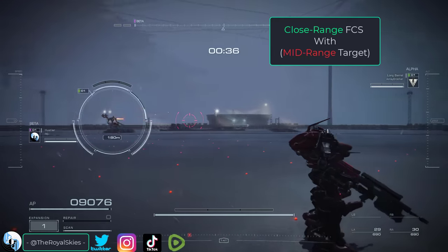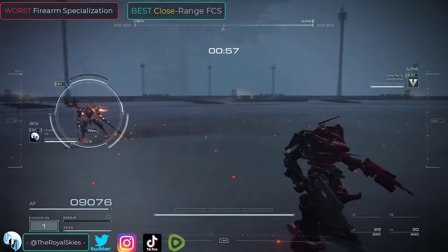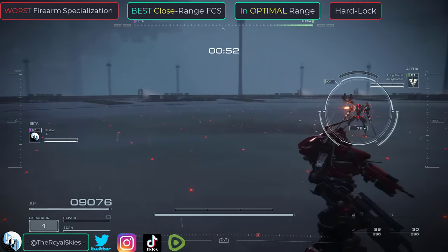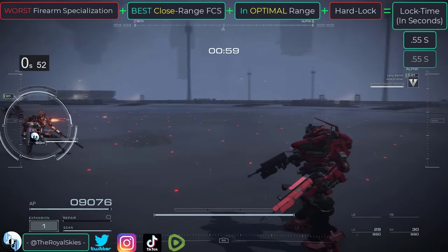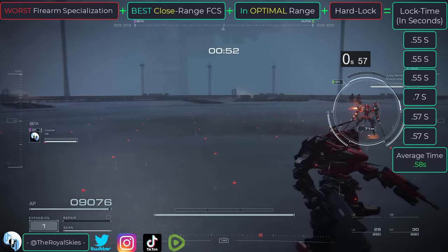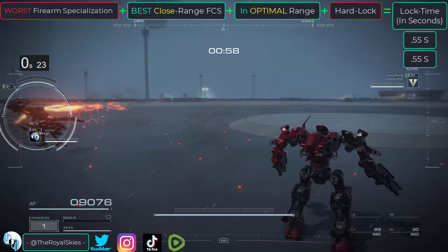To explain all this, I've prepared some demonstrations. In this first demonstration, I will be using the worst firearm specialization arms with the best close range FCS on a target that is inside our ideal close range, using hard lock. As you can see, the average lock time with these conditions is about 0.58 seconds, or half a second.